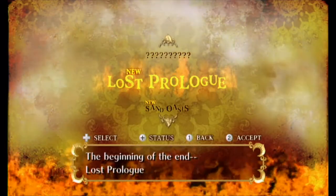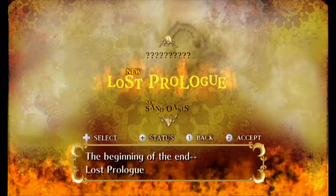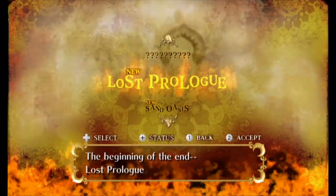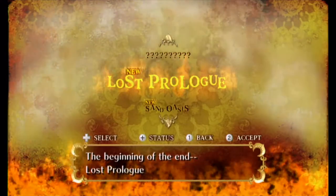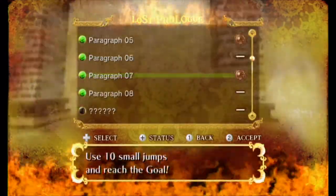Alright guys, welcome back to Let's Play Sonic and the Secret Rings. So in the last episode, we found out that King Shaheer is actually Eggman, and that Aoi Baba is actually Tails, and that we have to do a bunch of side missions just to gain access to the actual story.